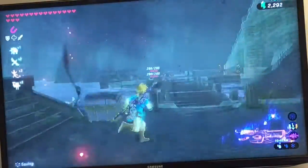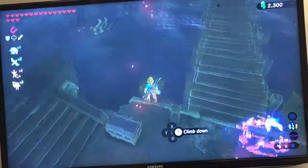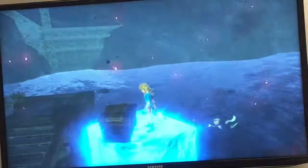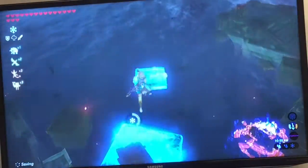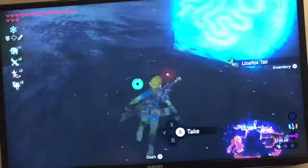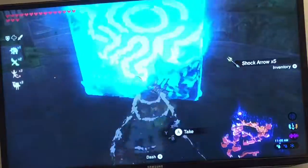And this chest contains 300 rupees - gold rupees. And then you could totally destroy anything else that blocks your path too. If you use cryonis - however you pronounce it - to get this chest, it contains one ancient arrow, which is a heck of a lot better than going out and buying them at Robbie's. Believe me, I do not want to spend my Saturday mornings doing that.